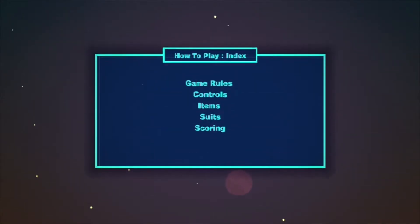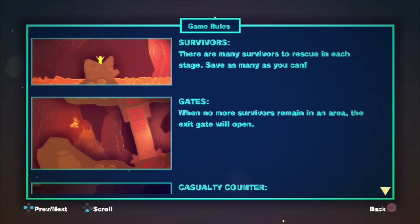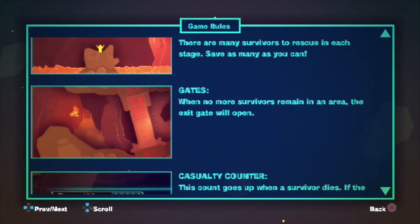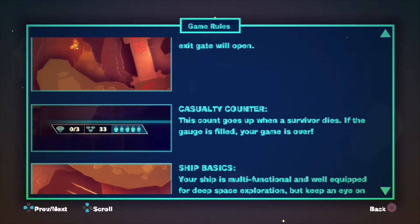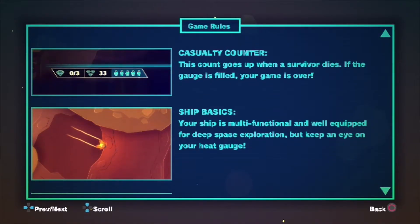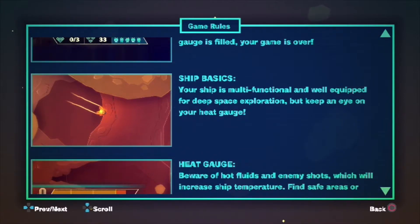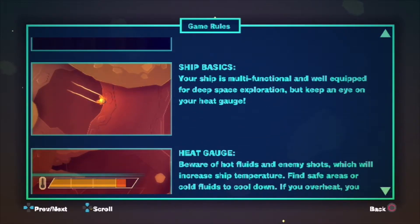We want to do adventure mode, but let's check out how to play first. Survivors: there are many survivors to rescue in each stage — save as many as you can. Gates: when no more survivors remain in an area, the exit gate will open. Casualty counter: this count goes up when a survivor dies — if the gauge is filled, your game is over, so we can't let too many people die.